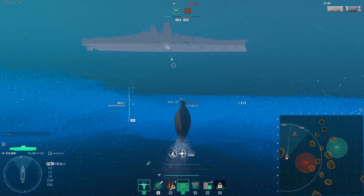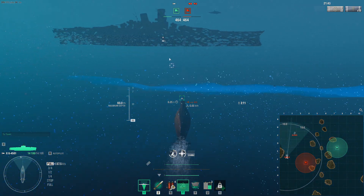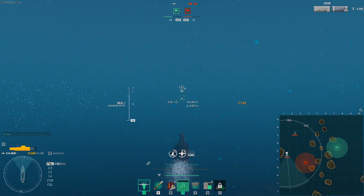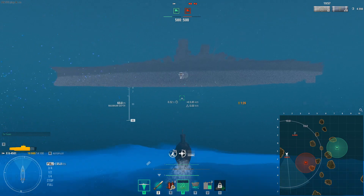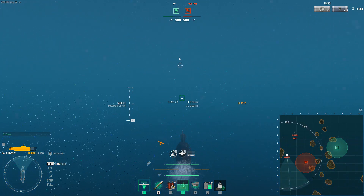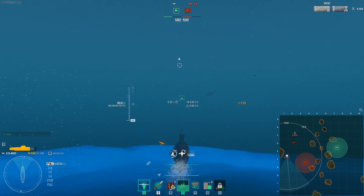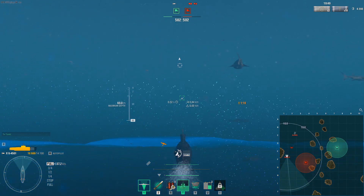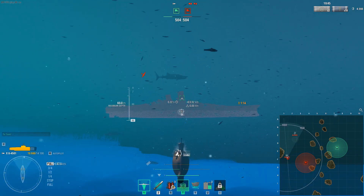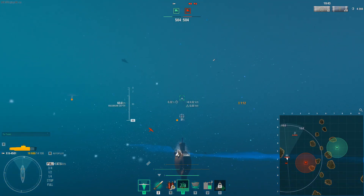I want to start off first with airdrops, and I'm cheating - I have the Alaska way up north here, seven kilometers out, which is a 13-second airdrop. It's going to launch its planes and I'm using the Yamato as a guide so I can directly cheat on it. This is how bad it is: when the airplanes come out and they're flying in 13 seconds, I'm going to have depth charges on me. Yeah, this is really that bad. Look how fast it's going.